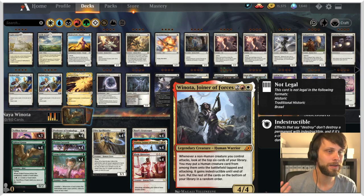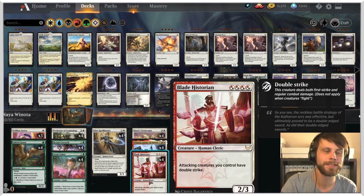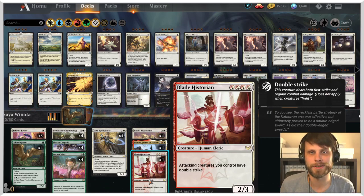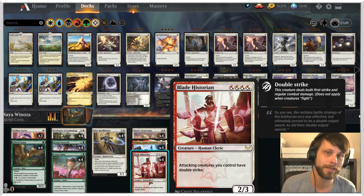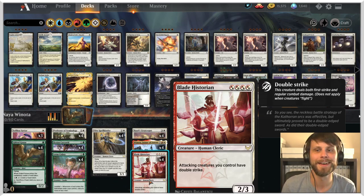The idea is that Winota, which is an absolutely powerhouse of a card from Ikoria, we've seen this a number of times in standard. It did fall in and out of favor at one point, but we're seeing it run back. The reason being we now have Blade Historian from Strixhaven, which you can get off of Winota, and it essentially gives all your attacking creatures double strike.